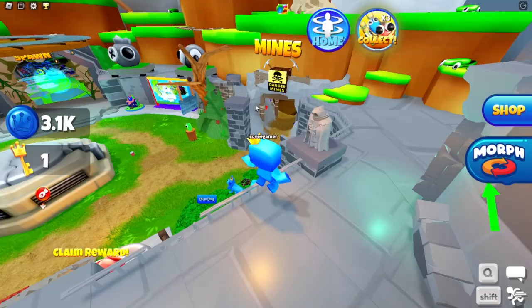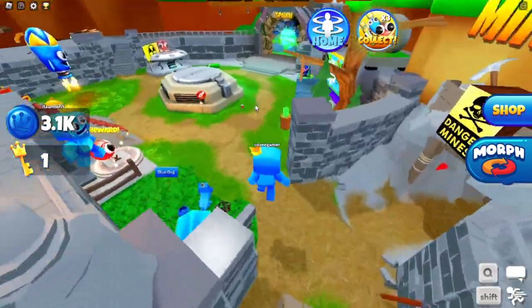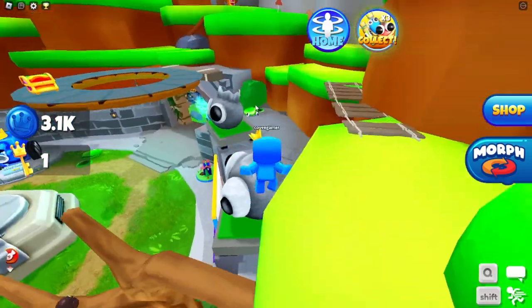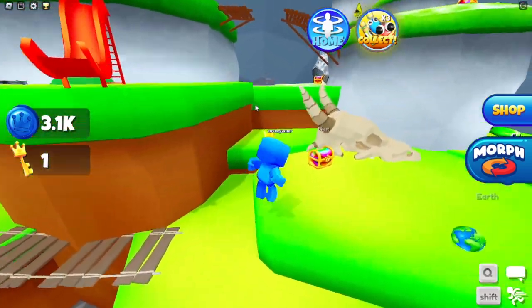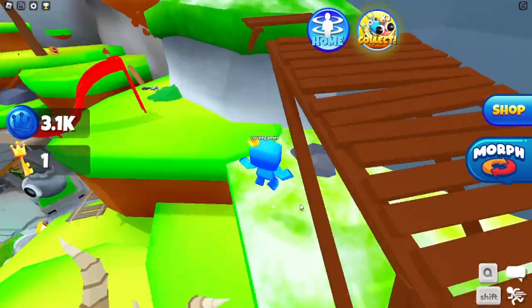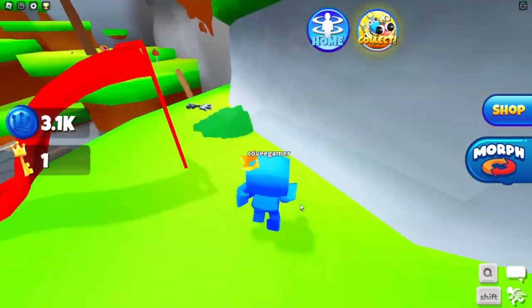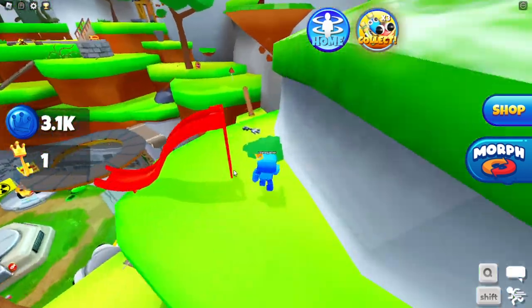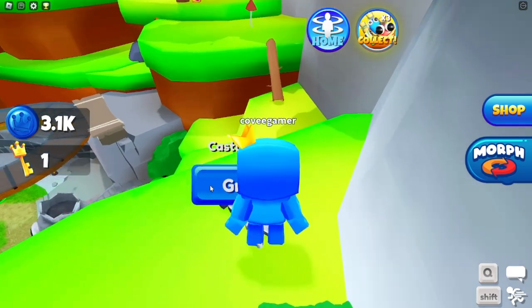Basically, from spawn, you're going to want to go right here. And you're going to want to jump up here. Then you just want to jump on this head to jump up here. And then you'll be by this little animal-type skull — it's huge. I don't know what type of animal that is. And then literally right here by the red slide is the castle key.